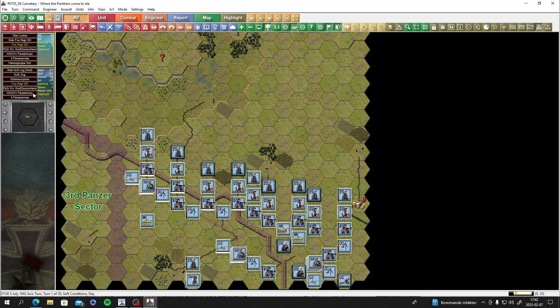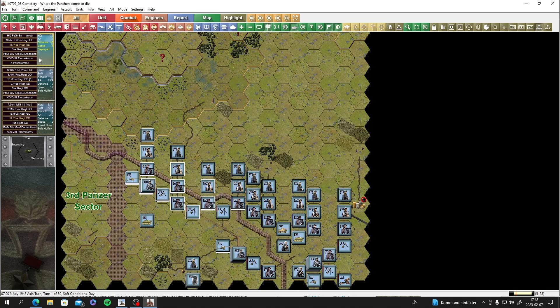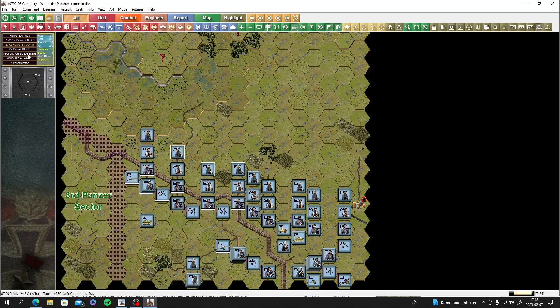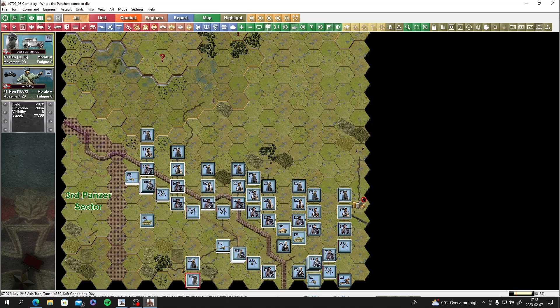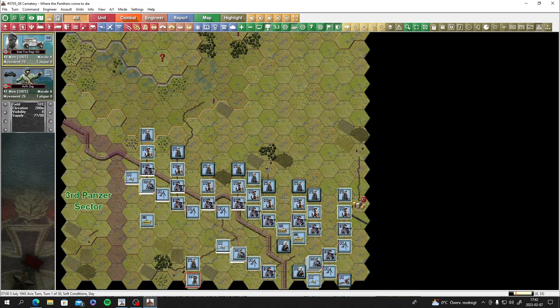The main headquarters has a reconnaissance unit, which we really want in the front. On the flank we have a battalion from the Fusilier Regiment. Some additional Grossdeutschland units are also present - they must be loaned in from somewhere else. These guys are actually part of the Grossdeutschland Division, used here as well. There are quite a few of them.